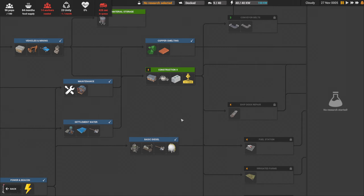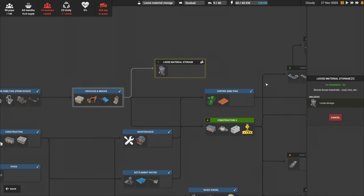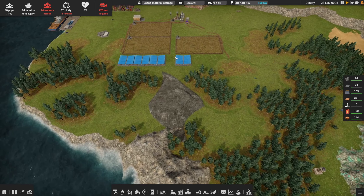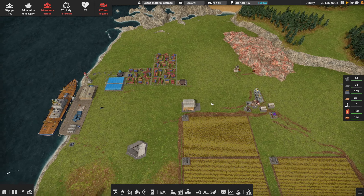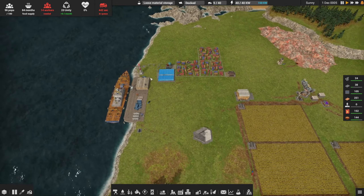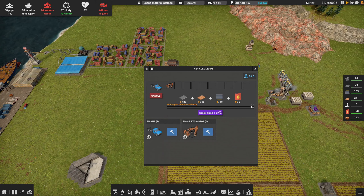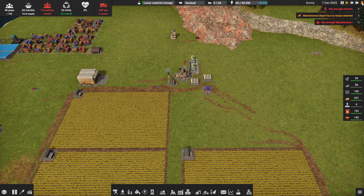That's probably not urgent yet. Let's do loose material storage — I'm guessing that's a quick one. I'll unpause shortly. Our big concerns right now are maintenance parts and getting vehicles going for copper production. We've got three warnings — let's see what they are.